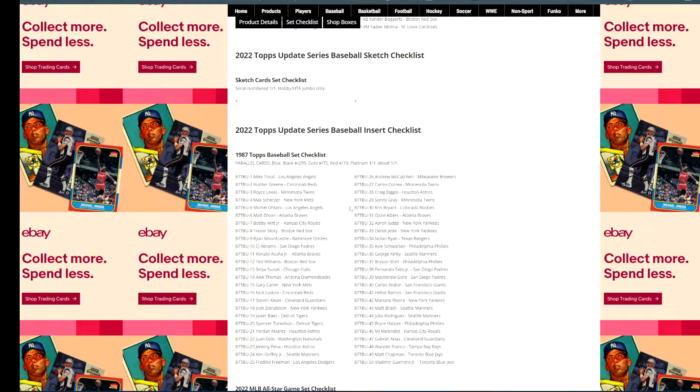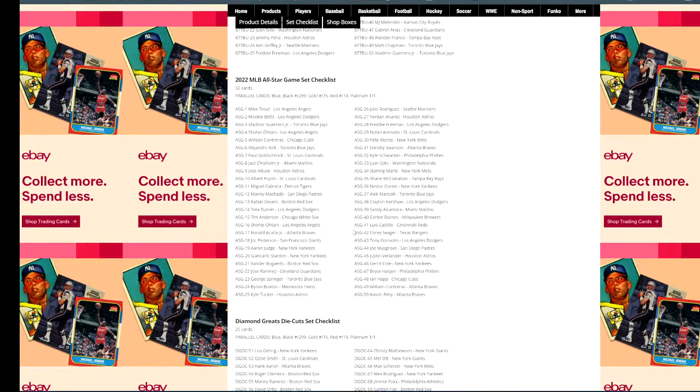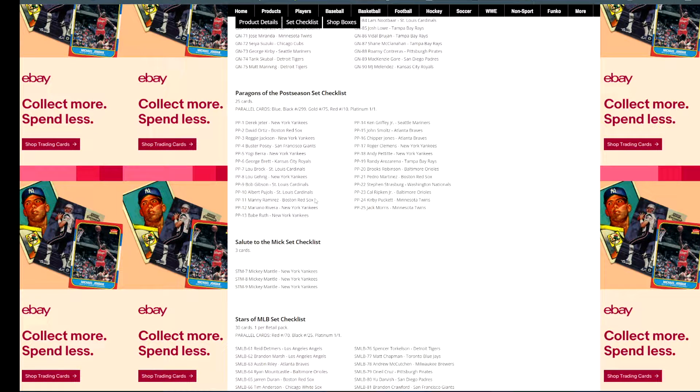You have the 1987 insert — really? Again. You have the All-Star Game set insert, which isn't too bad — it commemorates the players that made the All-Star team. The Diamond Greats die-cut, the Generation Nows, the Paragons of the Postseason — I assume this one got added because they're going to print this to the moon. They had to add another insert with all the parallels and autos to help with the uptick in production they're probably going to do.